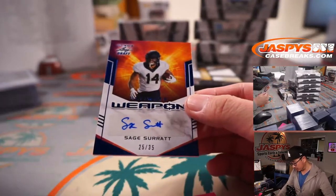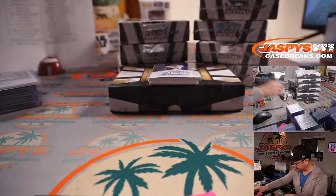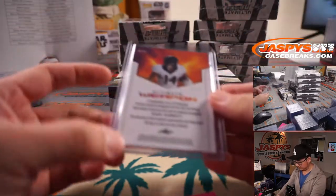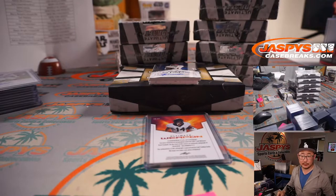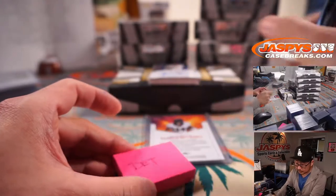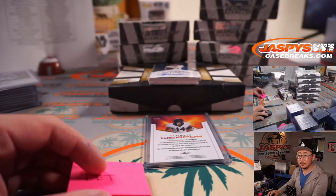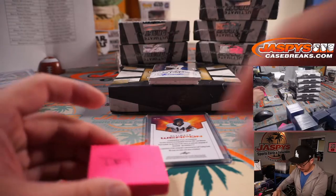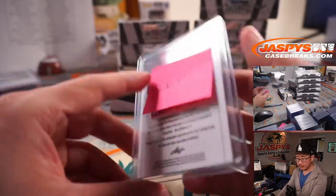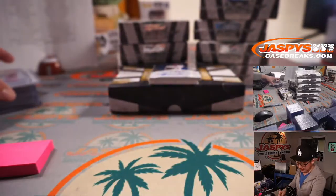Sage Surratt, 25 out of 35, Ultimate Weapon — Sage Surratt goes to Detroit. And that will be for Paul K. and the Detroit Lions. Then 98 out of 99, Trey Sermon — I kind of like how he puts the T through the S to make a dollar sign.